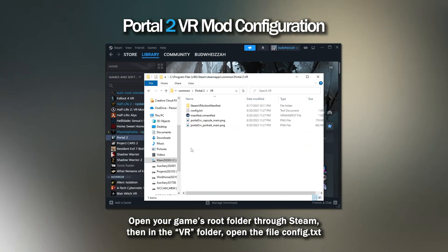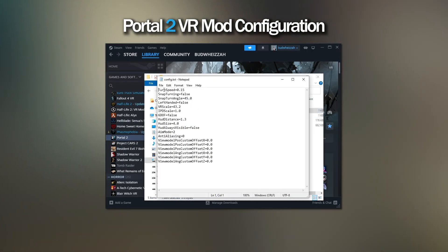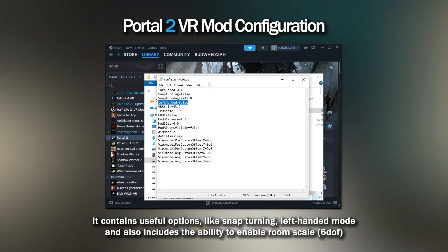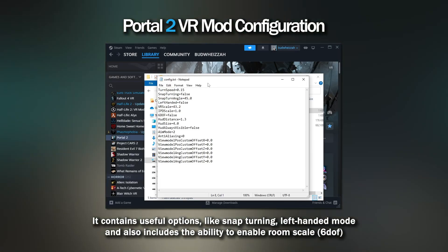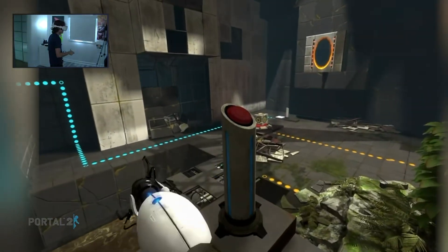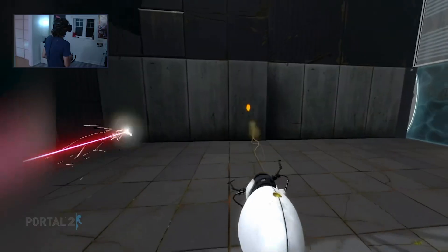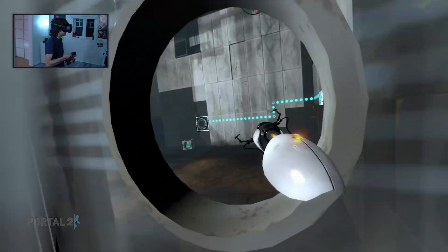From there, you can make changes such as disabling six degrees of freedom — there are valid reasons, I'll explain later — enabling smooth snap rotation and other useful options like left-handed mode, UI options, and offset positions for items held in your hands. Make the changes you want and save the file for your settings to take effect next time you jump in. That's it. We are now all Portal 2 VR installation and setup experts.